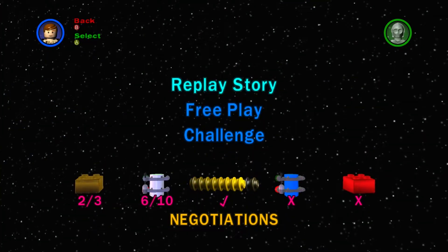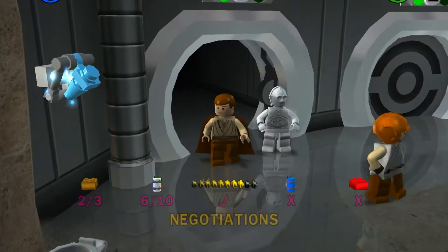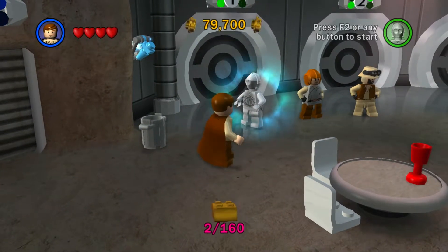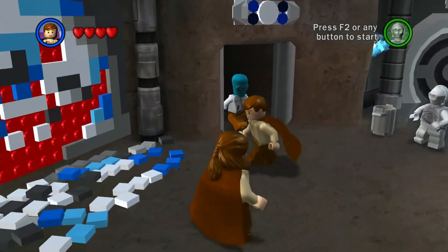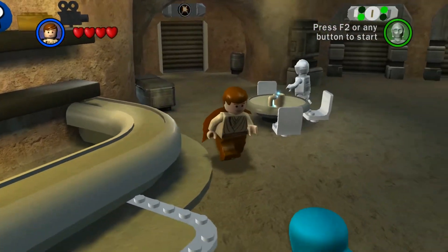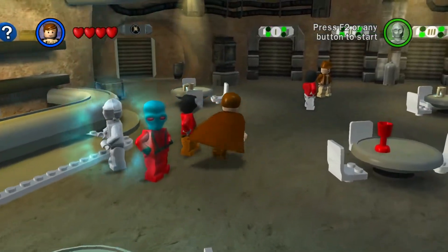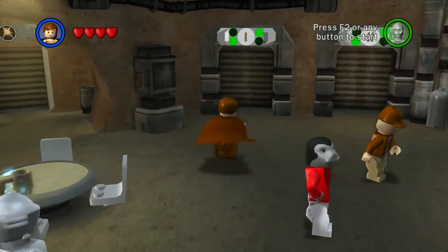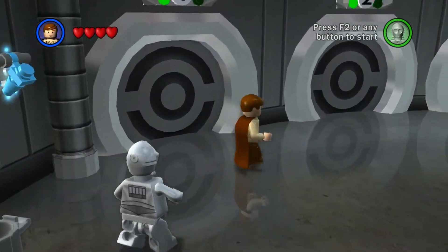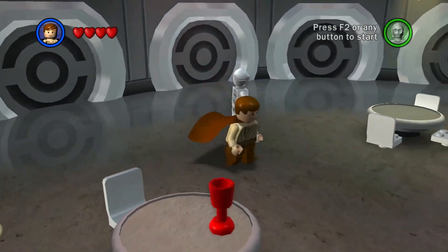If I go in here, you can see we can actually replay the story, do free play, or do challenge mode. I'm going to do none of those things — I'm just going to back out. I can't quite remember where the character grid is. I know in some of the games you can pull the character grid up. Now all the movies are open and you can do any of them. Anyway, that's the end of that level, so we're going to stop here.